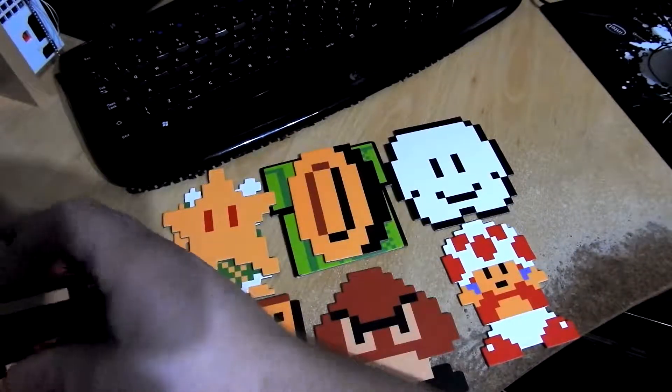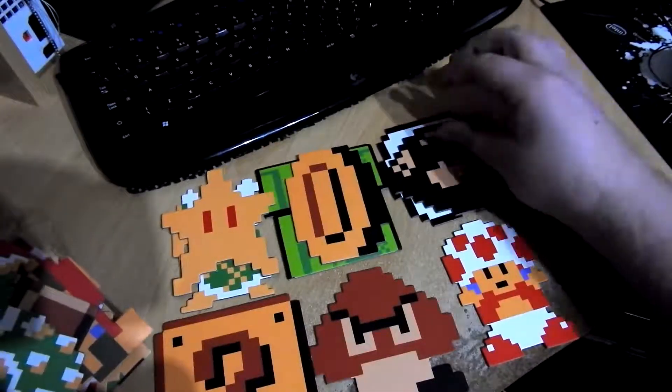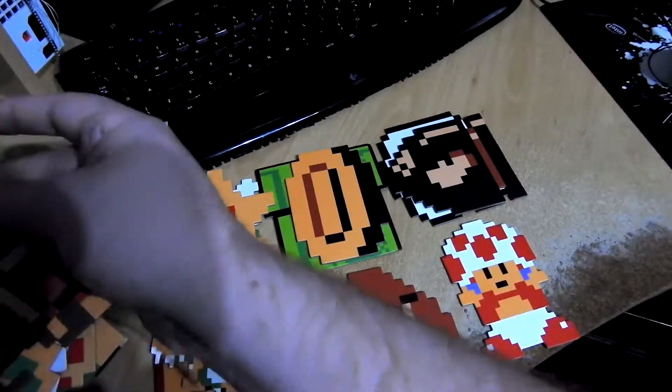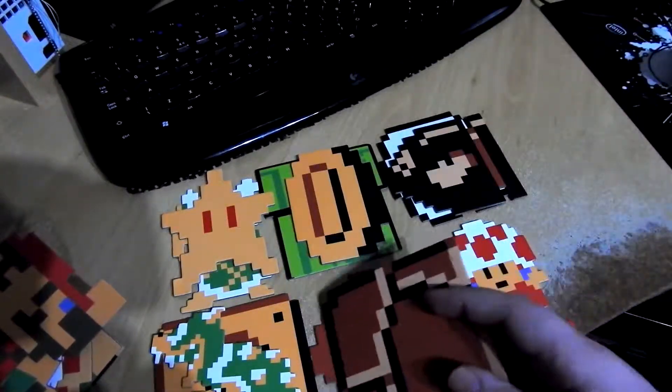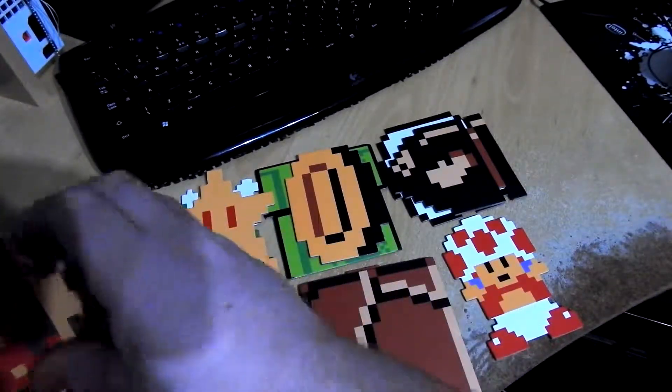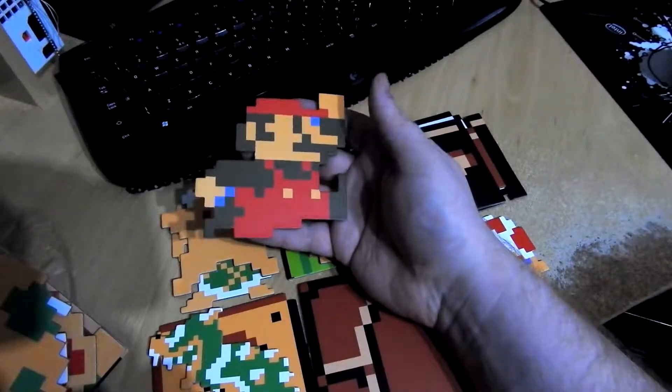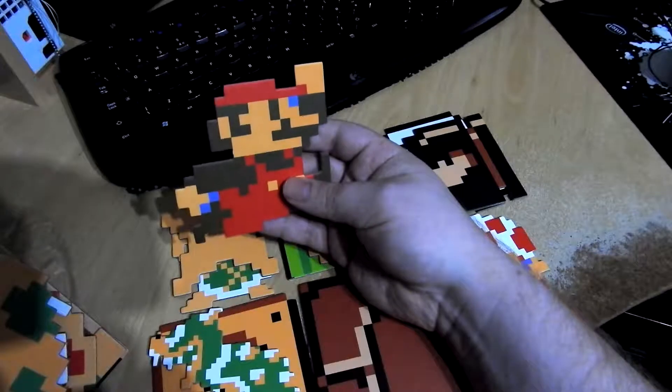You know, there's a nice little novelty thing you could have around your house — this is actually pretty darn awesome. I can't even remember what the hell that is. Oh, that's the destroyable block, of course. Got the mystery box with the coins, and of course the titular character himself — good old Mario.